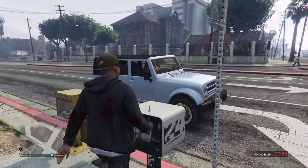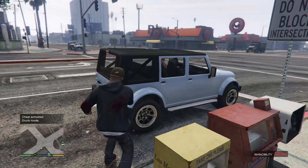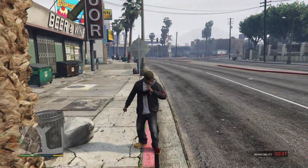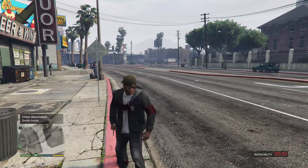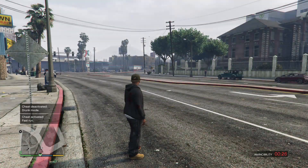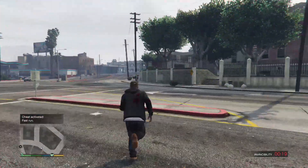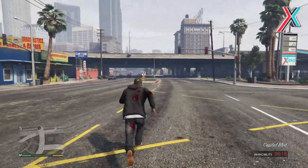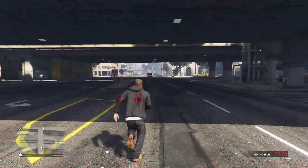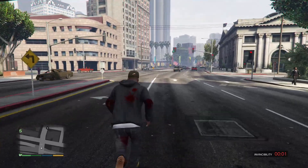There's another one called 'Drunk Mode.' We're literally drunk - oh my god, we're literally drunk! Okay, let's just disable that. Next is 'Fast Run.' If I sprint - okay, this is actually really funny. It's like my character is sped up but the rest of the game isn't. We're starting at the hedgehog pace, let's go run! This is just so funny to watch.